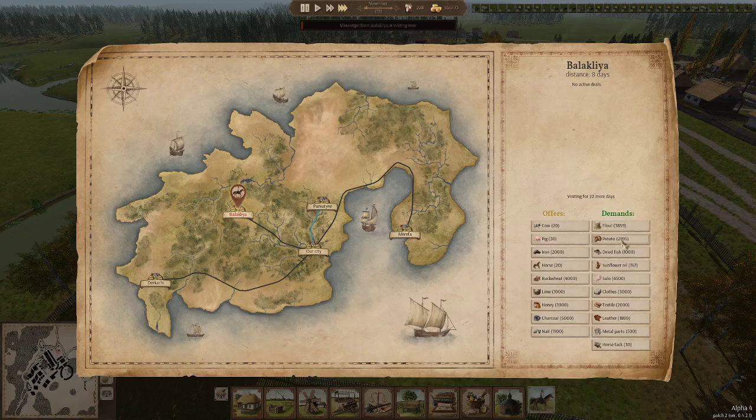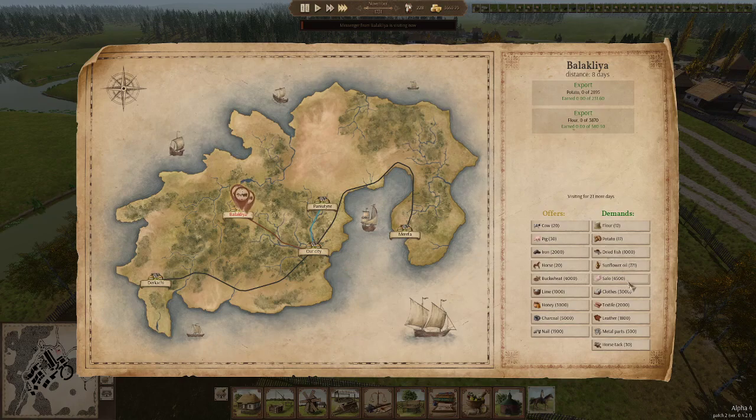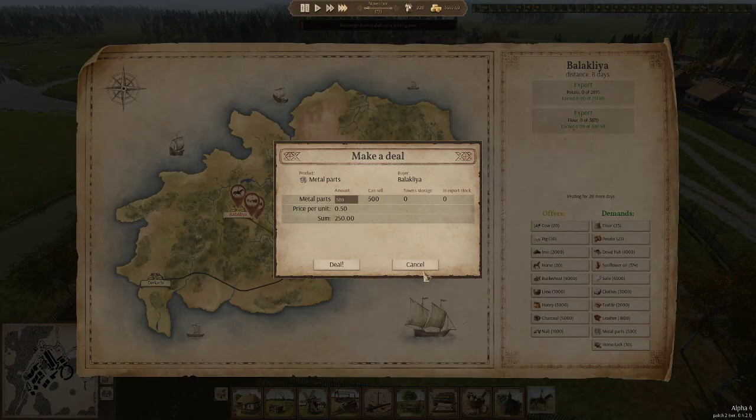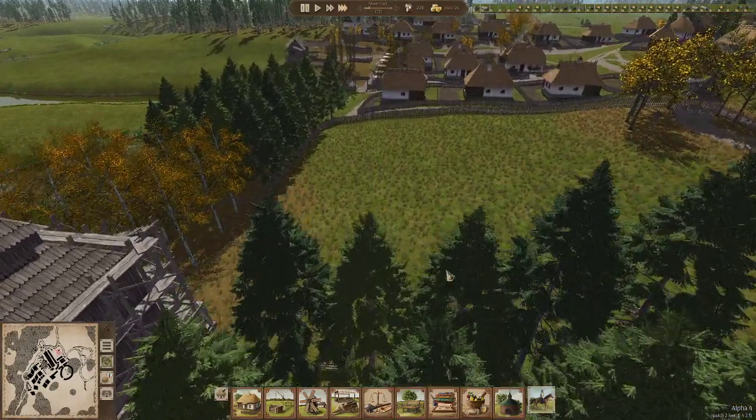New messenger — potatoes, yes; flower, yes; sunflower oil, nope; metal parts, nope; horse tech, we don't have any. Do I want to put more decorations in this area? I think it will spoil it if I put too many in there.